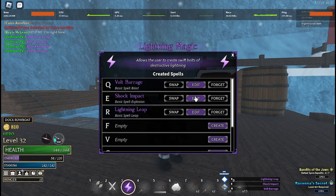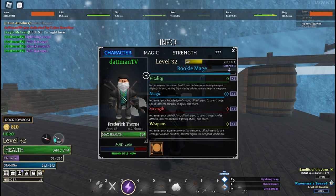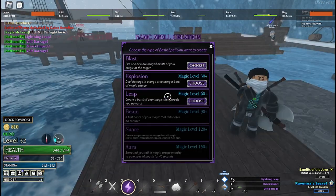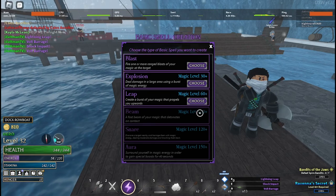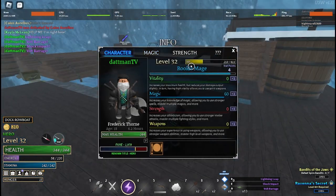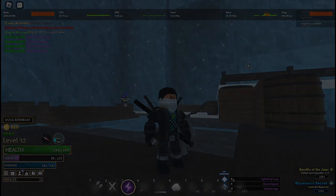If you want to know how to get even more magic, come over to the magic area and press Create. You can see when you'll get your next magic — I'll get mine at level 90 and my magic is at 60 right now, so I just need a couple more levels. That's basically how you get it. If this video helped you, why not subscribe? I'll see you guys later.